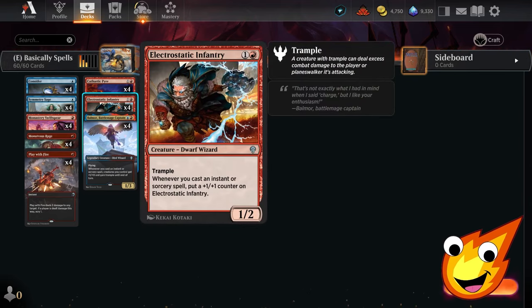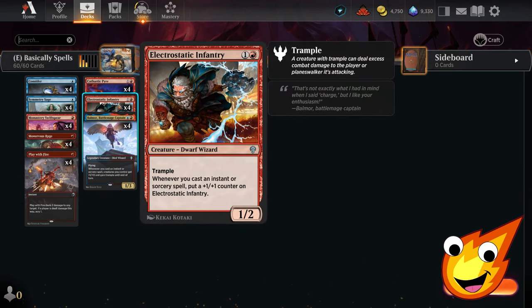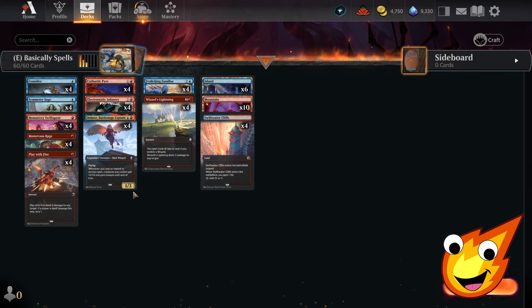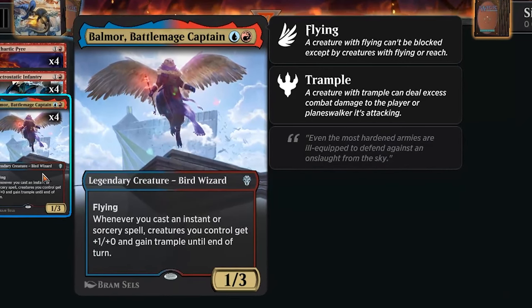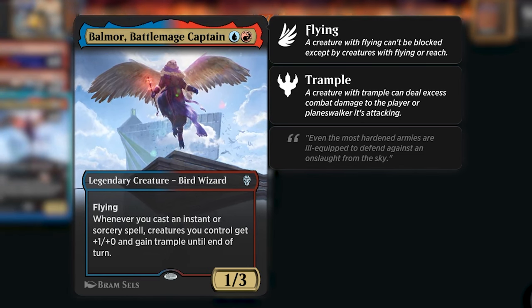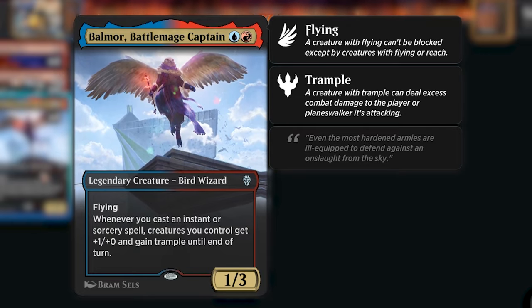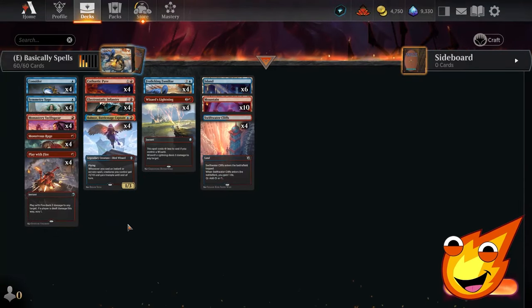In the two-drop slot, we're utilizing Electrostatic Infantry and Balmore Battle Mage Captain. Electrostatic Infantry is a 1/2 Dwarf Wizard with Trample that puts a permanent plus one, plus one counter on itself whenever we cast a spell, meaning we can power it up throughout the game. Balmore Battle Mage Captain is a legendary bird wizard, a 1/3 with flying from Dominaria United — whenever you cast an Instant or Sorcery, creatures you control get plus one, plus zero and gain Trample until end of turn. It's an amazing finisher and sometimes you only need one or two spells with Balmore out to get to victory.